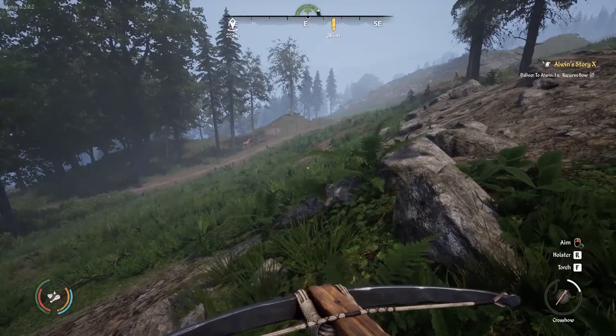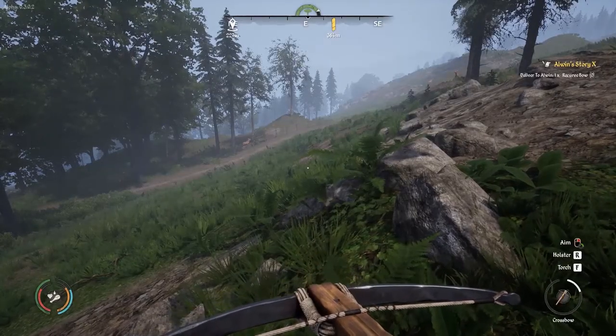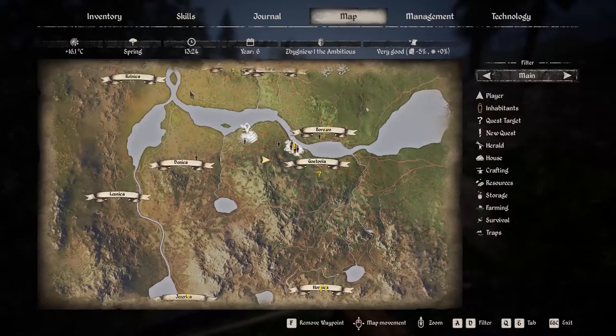We're going to hunt some deer here in Medieval Dynasty. Let me pop open my map. I like to show, as close as I can, where these animals are in relation to the starter town, Gustavia. Just to the west of Gustavia there are some hills, and right where I'm at there are quite a few deer that populate around here. I haven't run into any wolves or boar right where the deer are — there are some a little closer to the water, but not where I'm at.